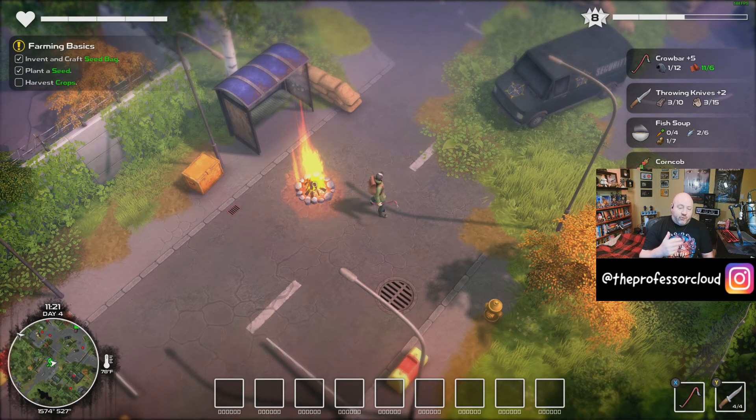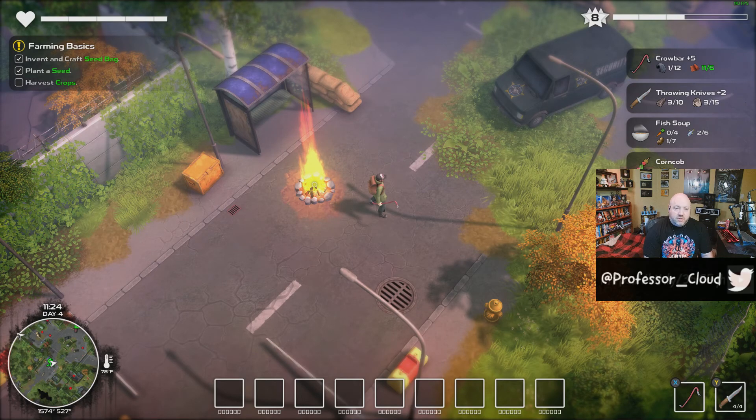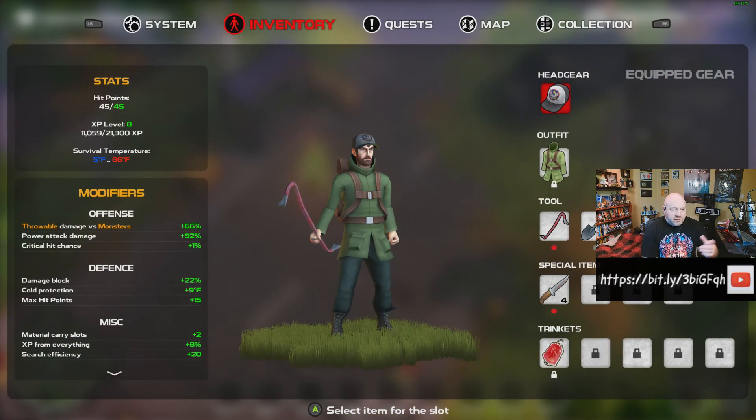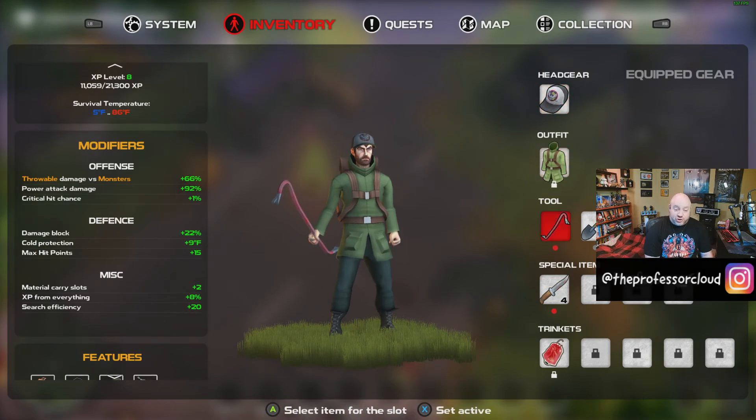I also have throwing knives, and we can also craft different types of food — there's a lot of different things to craft. Bringing up the menu system, here's my particular inventory and what I currently have equipped. It gives you some stats and things along those lines. You also have the ability to change what you're wearing — which outfit, which headgear, which tools you're carrying. Right now I have the crowbar, the shovel, and my fishing rod.